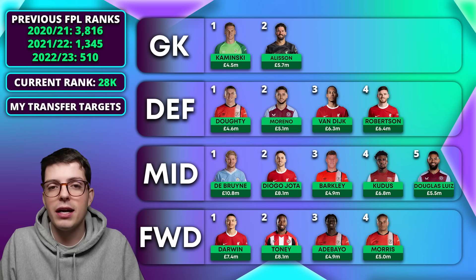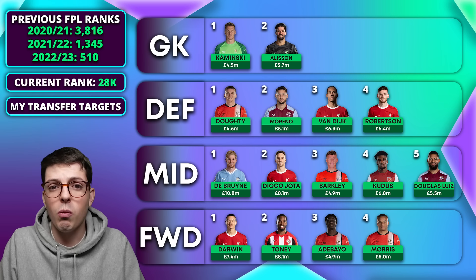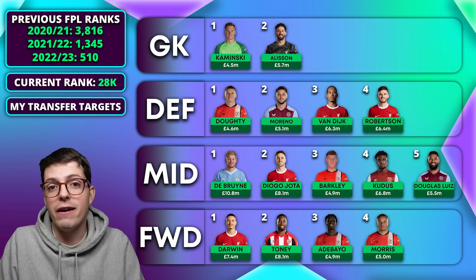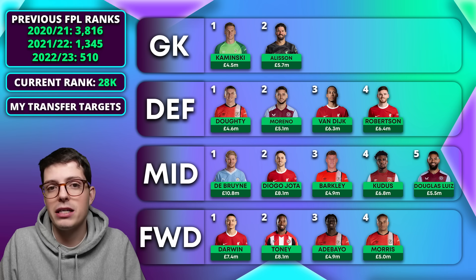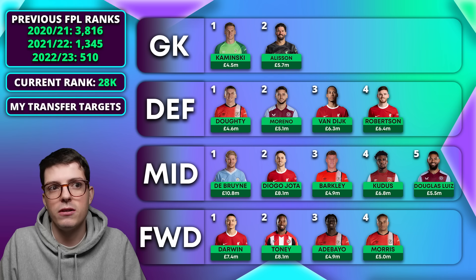Alex Moreno from Aston Villa is nice now that they're guaranteed to play in game week 29 — an Aston Villa player is good to just carry through every week. Many considered selling Watkins going into this week but it now seems unlikely given that exact reason. For Liverpool defenders, I wouldn't buy Trent if you don't own him now — since I own him I'm not keen to double up, but if I did it would probably be Van Dijk first, then Robertson.